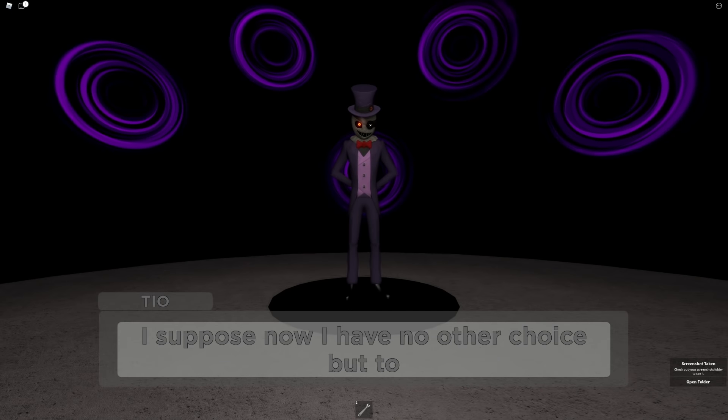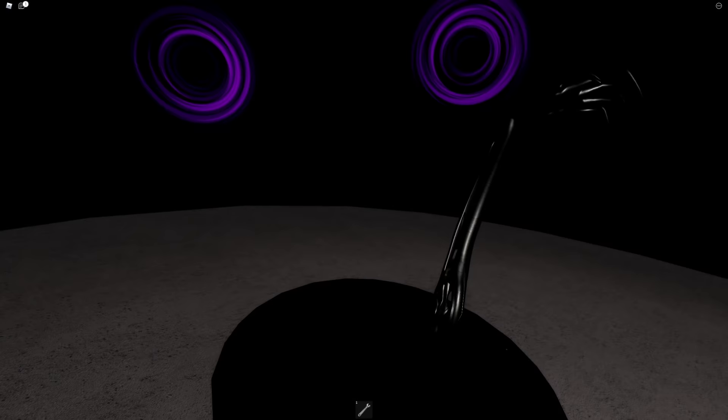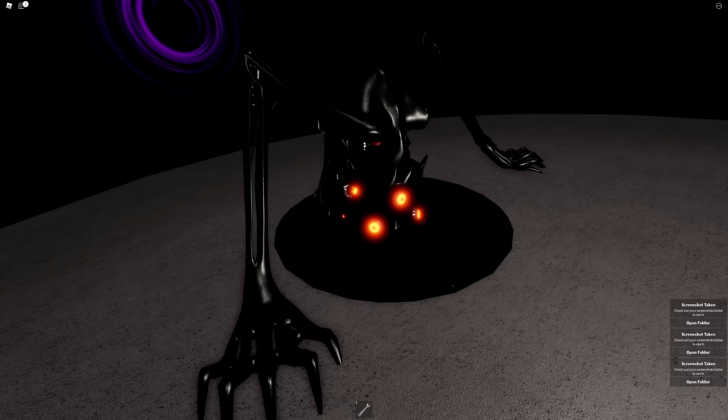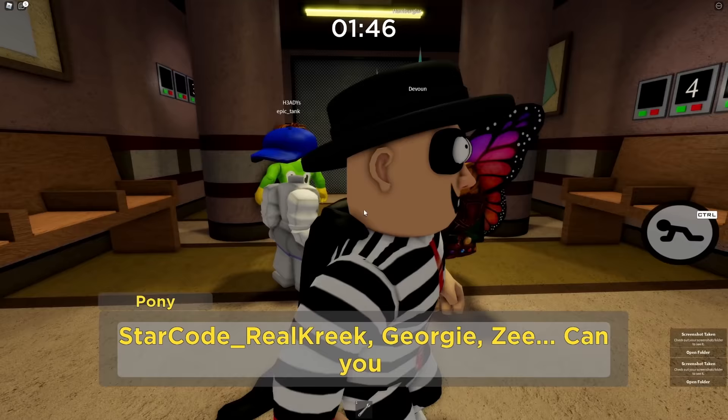We completed the Piggy Book 2 hidden ending — the true ending. In this video I'm going to show you step by step how to solve this, unlock the ending, see the secret cutscene, and get the brand new skin. Before we begin, drop a thumbs up, hit that like button, and subscribe if you're new. We're going to have a lot of videos covering this ending because it's pretty crazy — let's get into it.